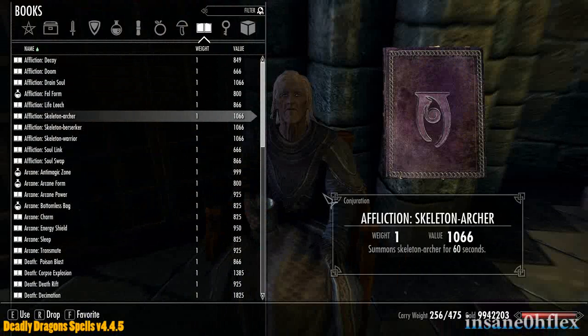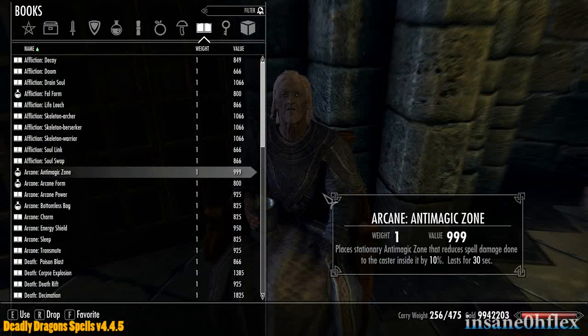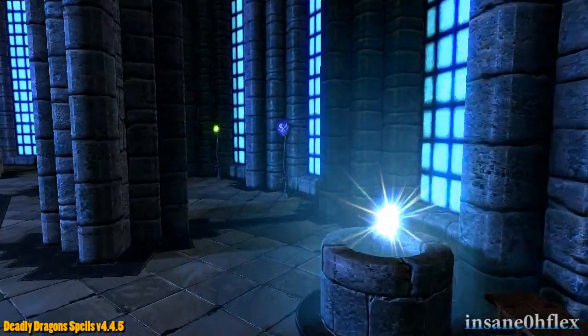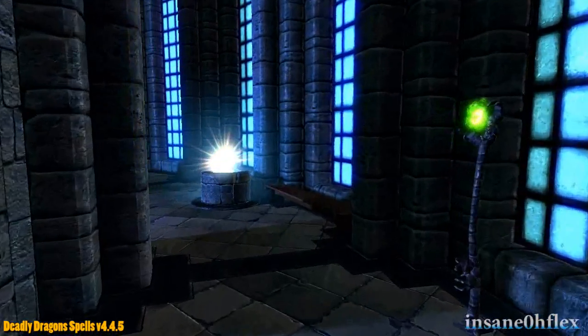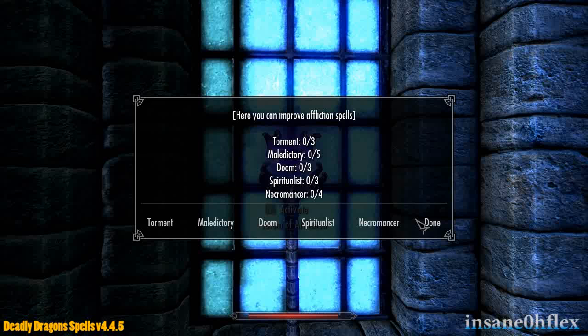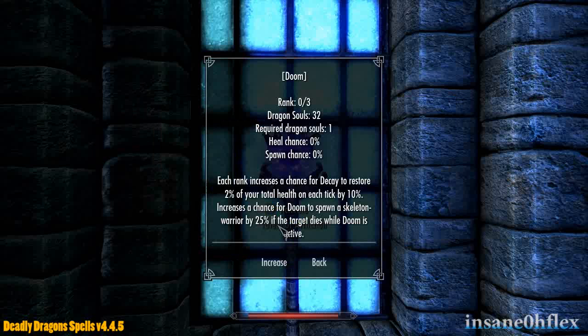You can purchase all the spells from Croin and New Venerian Arcanium in the Mages College. To improve your spells, you have to spend Dragon Souls at totems located in the Hall of Elements. Dragon Souls are needed to unlock a more powerful version of the spell. If you have any excess Dragon Souls, spend them in the Hall of Elements to increase certain spell traits.